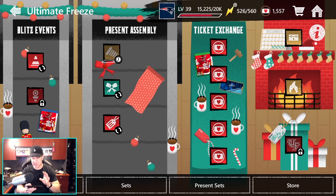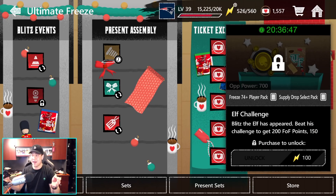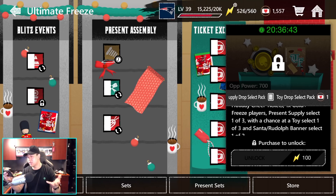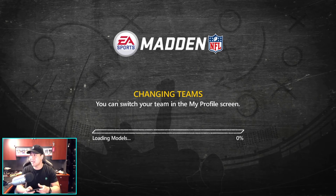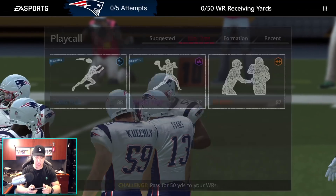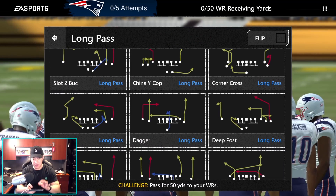Now, Blitz the Elf is at the bottom here where the present's at. You will have to pay - it's actually not bad - 100 stamina. You get to select a toy and you also get to select a Rudolph banner as well. We're going to go ahead and play that right now. It is a little confusing and I hear the disappointment. I hear the disappointment. I have to see how much we get inside the Blitz event because I haven't done this myself yet.